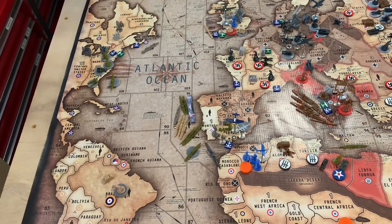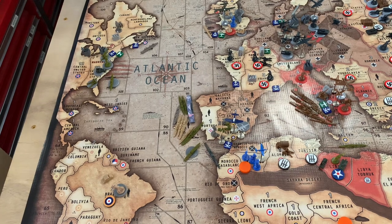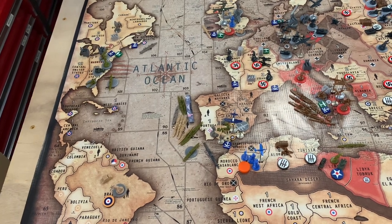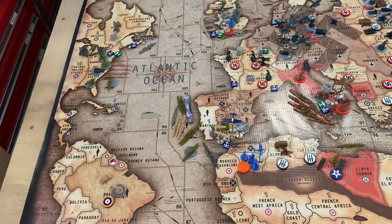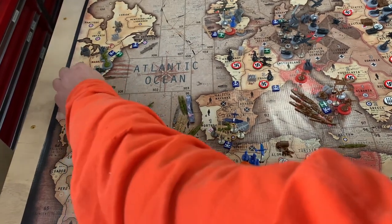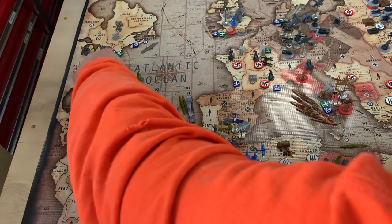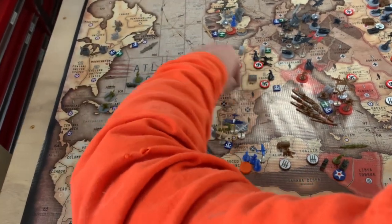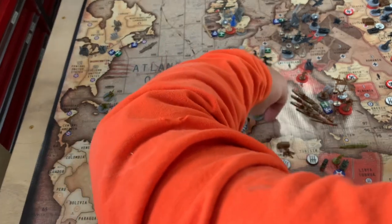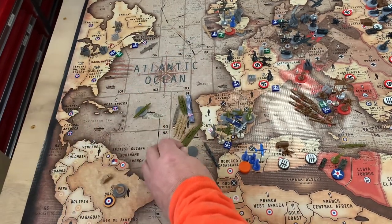That's it for the attacks, which is unfortunate because I really like to attack things. It's all non-combat from here on out. Three transports pick up two artillery, two mech, three infantry, and two AA guns, and they bring them across the pond and drop them in Gibraltar.